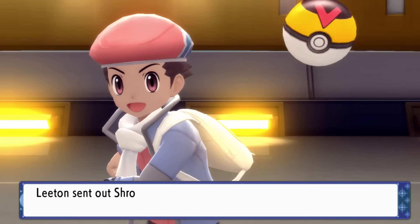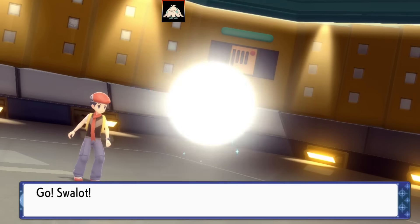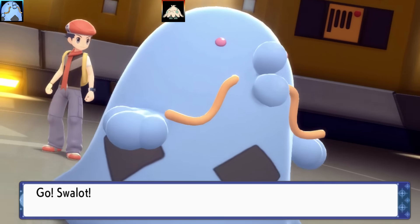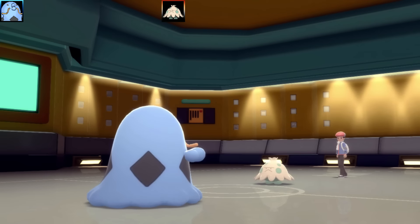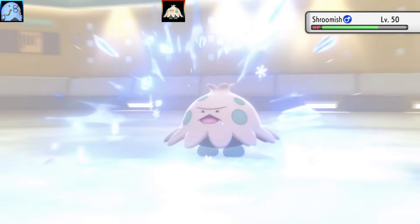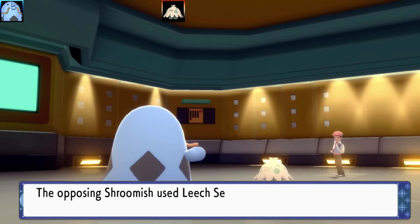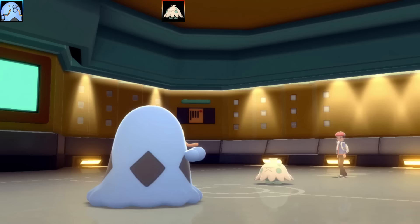Battle two is against Leeton — an interesting team, and it's a 4v4 battle. Swalot is going to be my lead — the shiny Swalot, which has a pretty good shiny. I go for Ice Beam right off the bat. Shroomish is able to take that pretty well and goes for a Leech Seed, dropping some seeds on my Swalot.